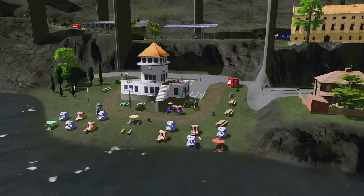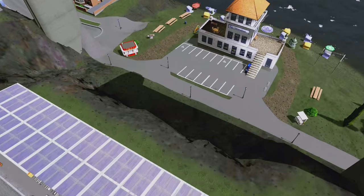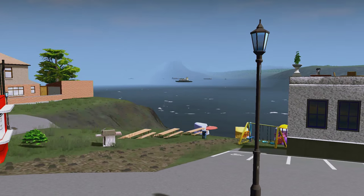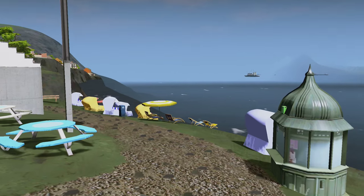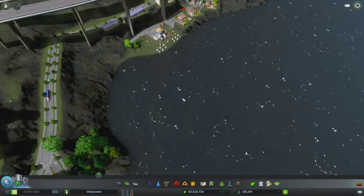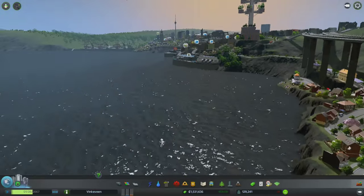Now we have an actual beach by the bay. You can see the bay out there - we can sit in the lawn chairs. It doesn't look very pretty but it works. It looks better from up top. Now that's an actual park people are going to be happy with. And look - there are no more problems in this area, so that's good.